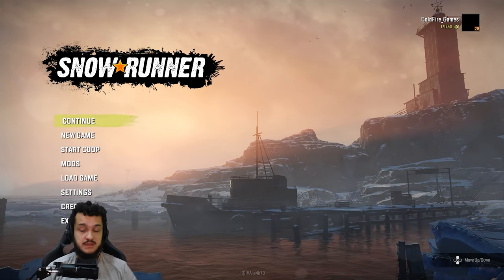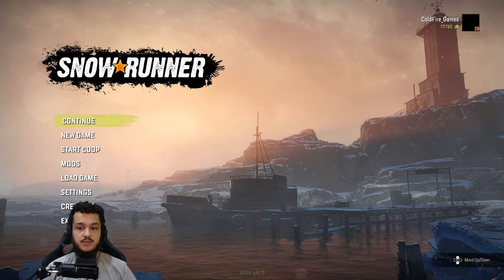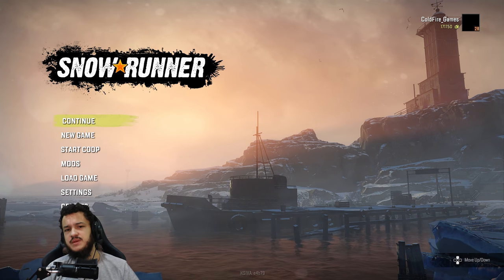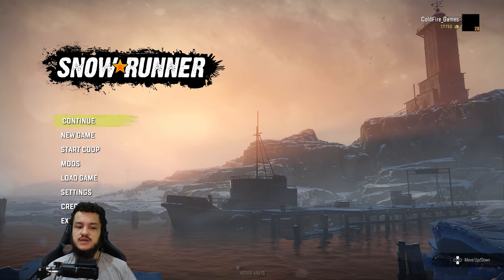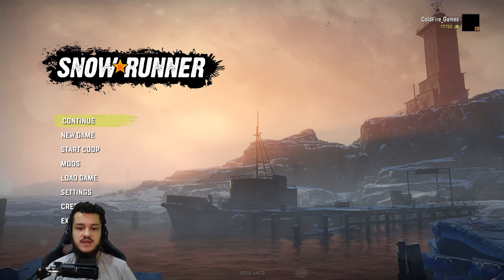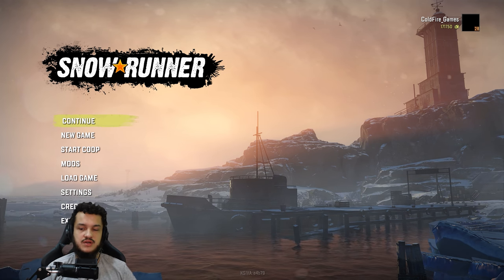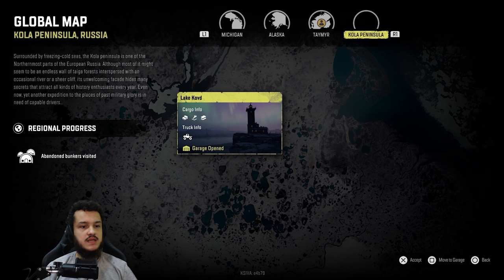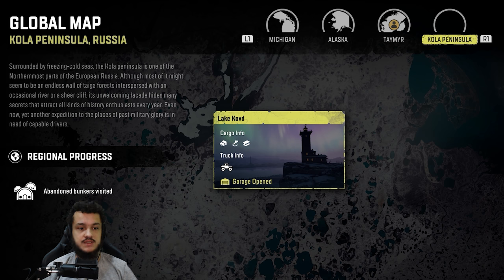We have a brand new splash screen intro featuring the new map — a lighthouse, a boat, a lot of ice. One thing people keep asking whenever I show this game is 'where is the snow?' because they always see me driving in Michigan or Taymyr. Well, this is SnowRunner, so there it is. The new map is on the Kola Peninsula in Russia, on the tundra, surrounded by freezing cold seas.